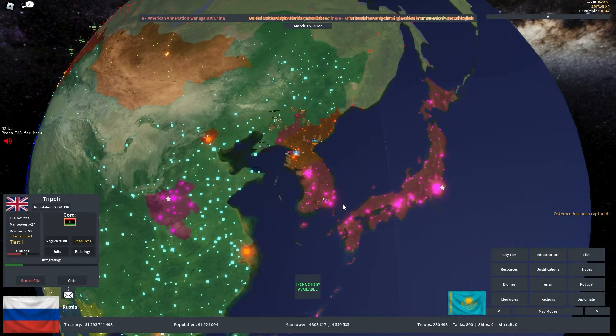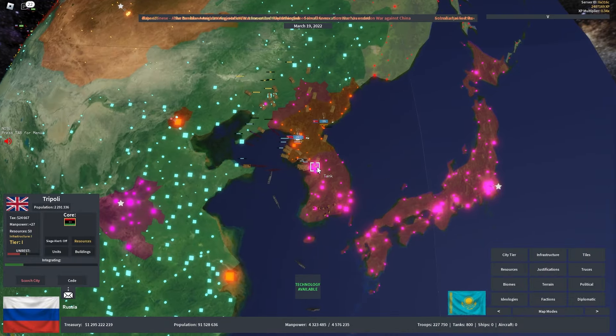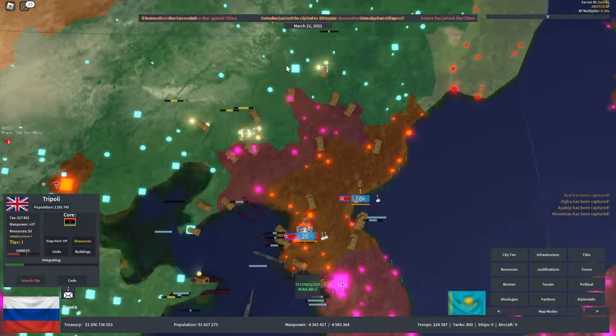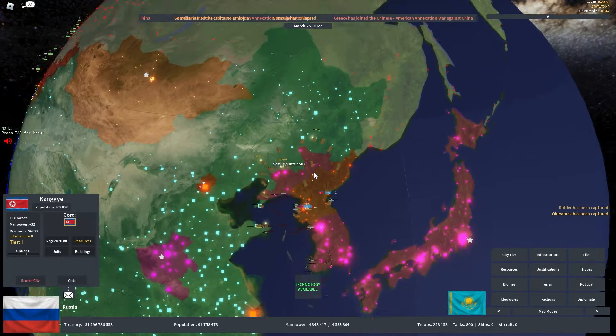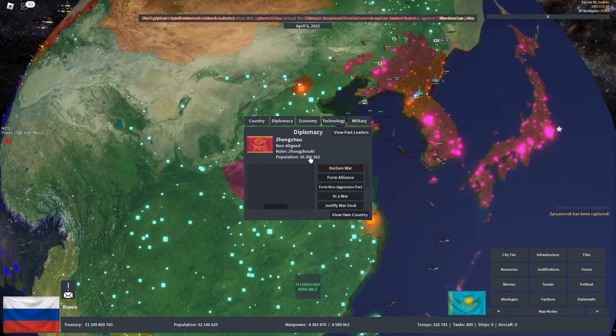You can pretty much grow an empire. What you're witnessing here is what you call a foreign war. Japan and North Korea, I believe, are at war with China. You see Japan taking over Chinese cities, and you see North Korea taking over Chinese cities. You also see China falling apart, which means certain provinces are declaring independence. Zhengzhou is now an independent state that broke off from China, which is an AI country.